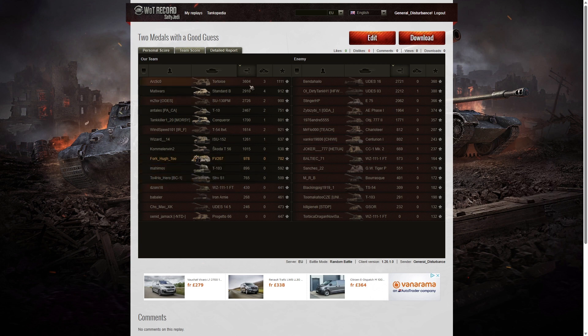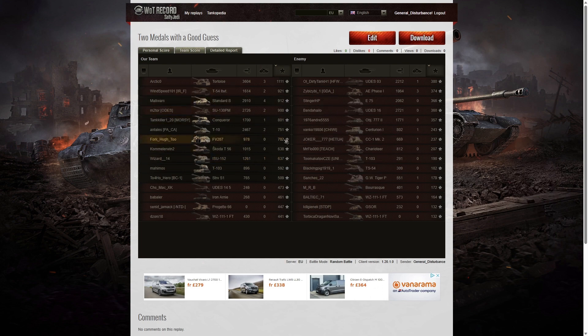The highest score went to the Tortoise with 3,604 hit points, followed by the Standard B with 2,910, and in third place the SU-130PM with 2,726. When it came to kills, the Standard B did best with four kills. Three kills went to the Tortoise and to the A-phase-1 on the enemy team. Two kills went to the SU-130PM, the T10, and the T54 Lightweight. I didn't get any, and I only got 978 hit points of damage. When it came to base XP, I'm only mid-table. The Tortoise managed 1,111 — the only player to get over 1,000. T54 Lightweight got 921 in second place, and Standard B with 912 in third.